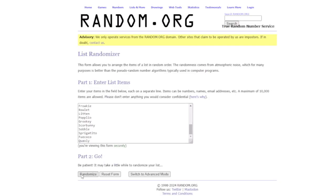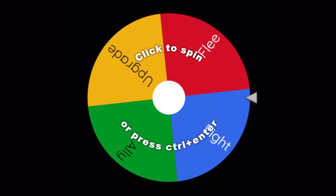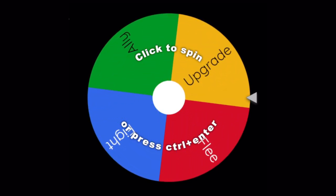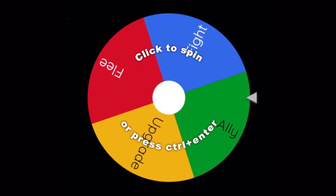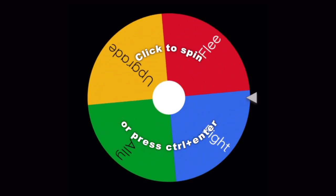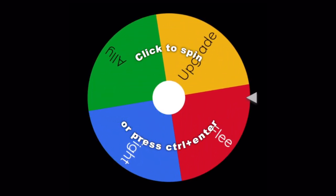We've got all of our starters on this list. Let's randomize it — this is going to be the order for round number 1. Starting with Rowlet. Each Pokemon gets to select an action: they can fight a random Pokemon in the same section, flee to a different section, upgrade to get an item, TM, or EVs, or ally to cut the chance of a certain Pokemon attacking them in half.